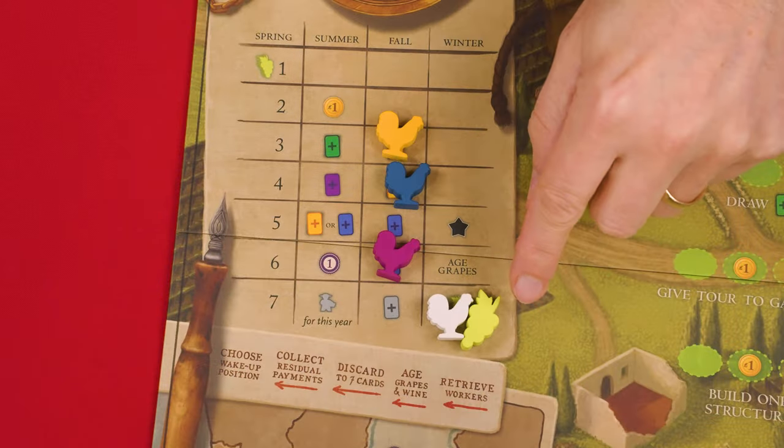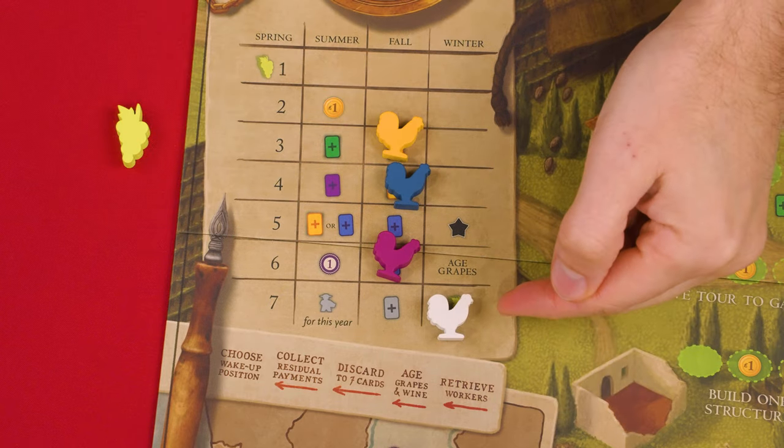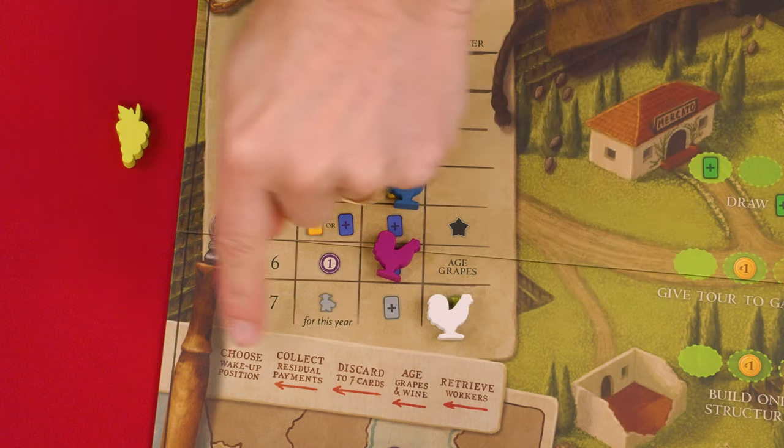If your rooster entered this space, collect the first player grapes token there. When you're done with the winter season and pass, after moving your rooster and collecting any benefit, immediately resolve the end of year upkeep steps as shown here.